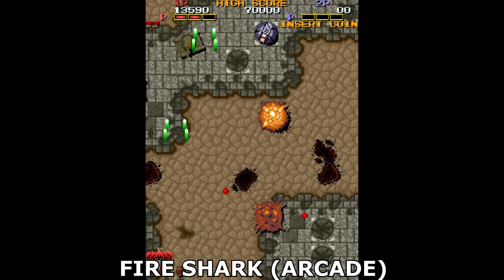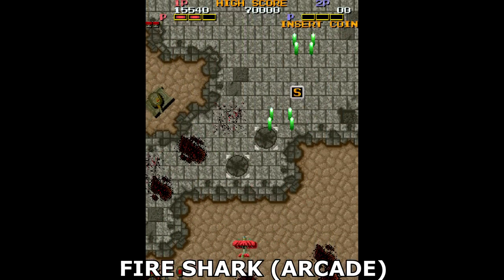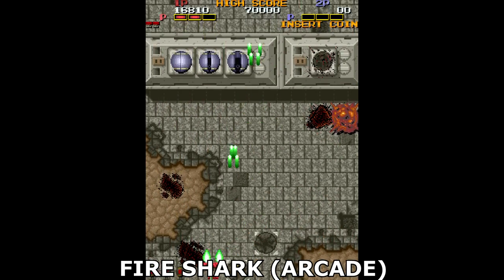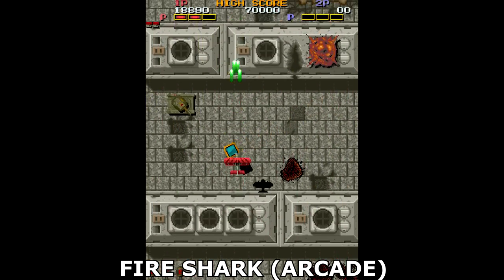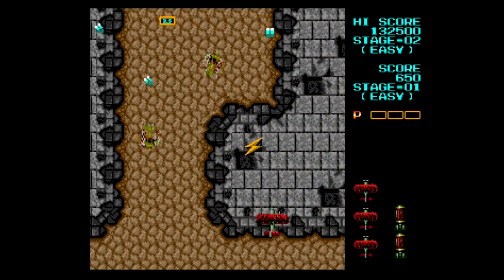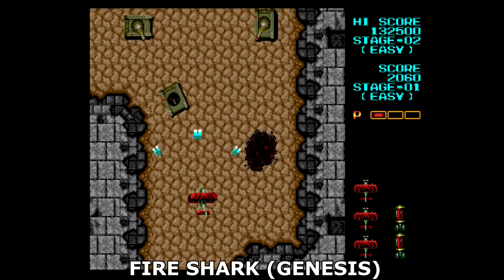In 1989, Toaplan did Fire Shark, a more earthbound and less science fiction-y version of Truxton. It is again vertically scrolling, gives you bombs for the tough times, and has similar power-ups. It also has great little landing sequences in between the stages, and again you gotta love the music. In 1990, the Genesis received a port, and again that port was very well done.